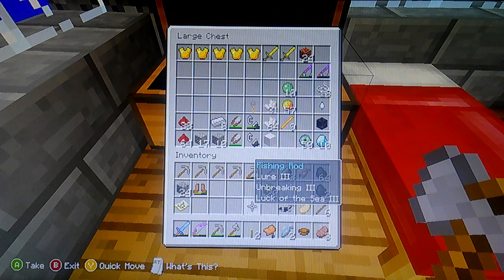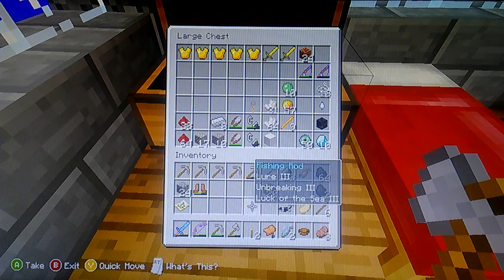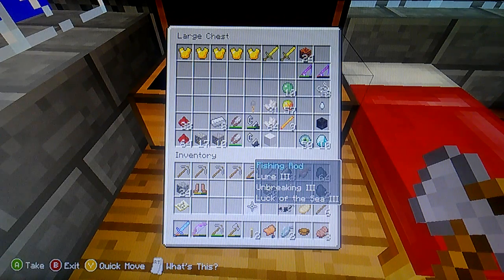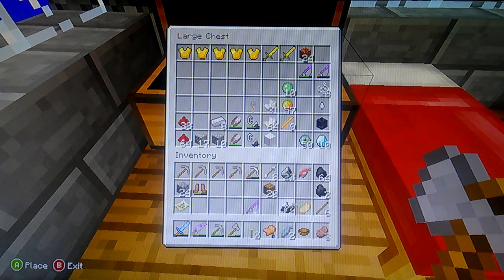I was like, oh yeah, that is awesome. So I tried to combine my Luck of Sea 2 and Lure 2 and Unbreaking 3 with this fishing pole to repair it, because it was nearly broken when I found it. The enchantment cost in the anvil was like 35 or something. So I tried making just a regular old fishing pole to repair it, and it was a cost of two. It was super cheap to repair it.